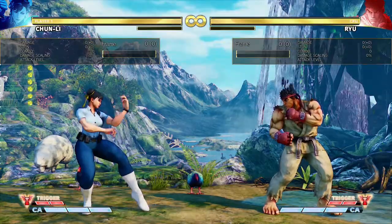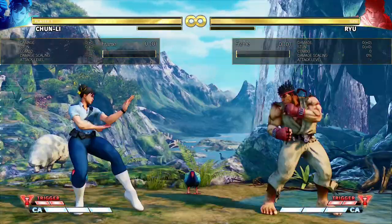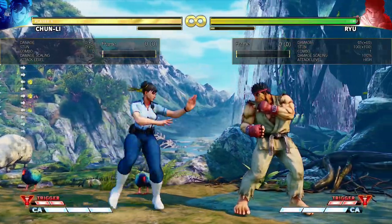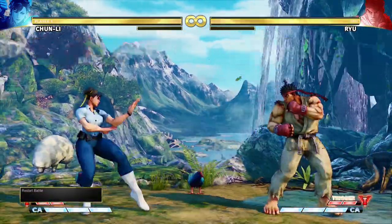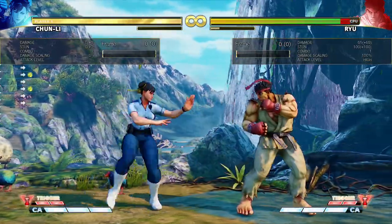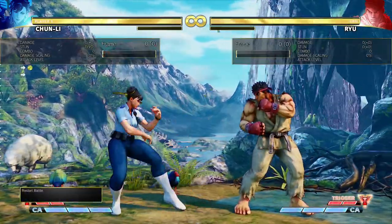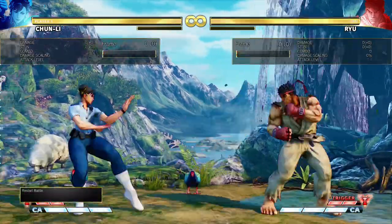Then we have medium punch, which is very short-ranged. It's five frames, and it's really good on hit and on block. Forward and back medium punch is a really important neutral tool - it's a really good button in general. It comes out pretty quickly. It's plus three on hit, zero on block. It's just a really good poke. It confirms off of a lot of stuff.